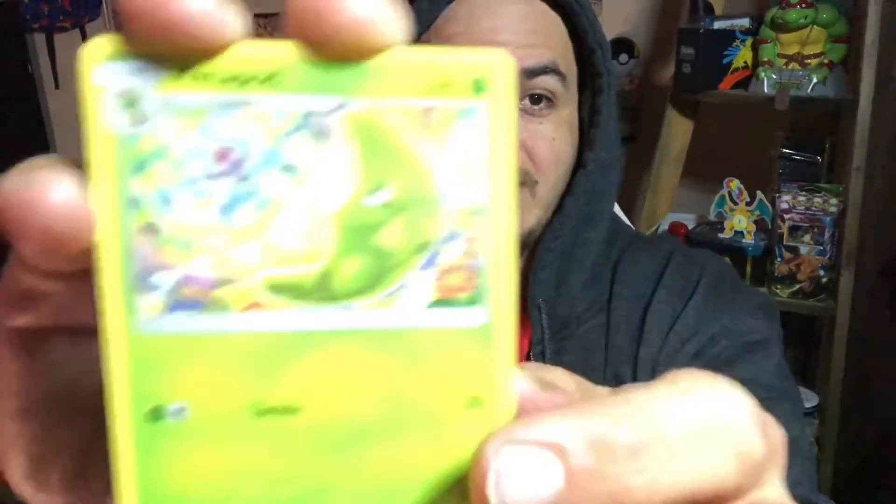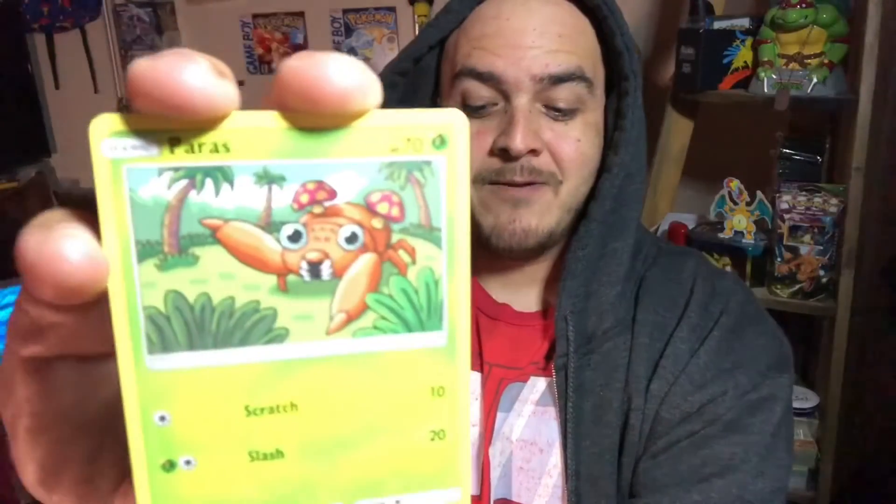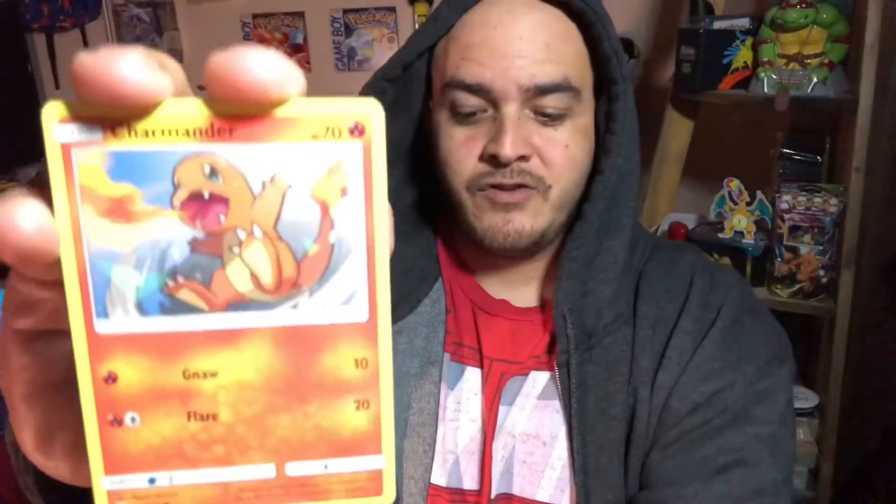Dark Energy. Misty's Determination. We have a Metapod, Charmeleon, Staryu, Ekans, Caterpie, Paris, Charmander. Oh, let's go — shiny Magnemite, baby! And on the end we have Bill's Analysis. One for one on the Zard packs with the shiny. Not bad, that's a really good start.